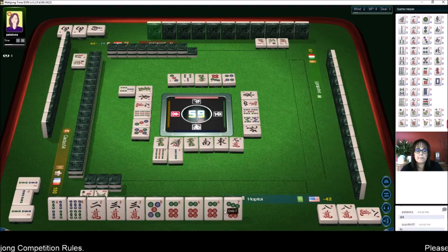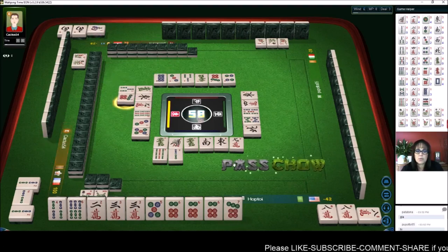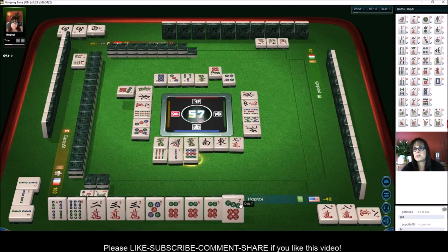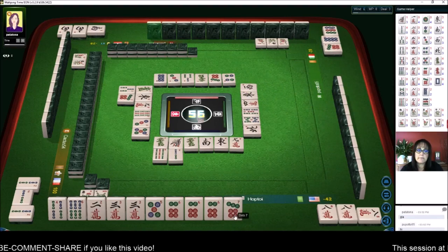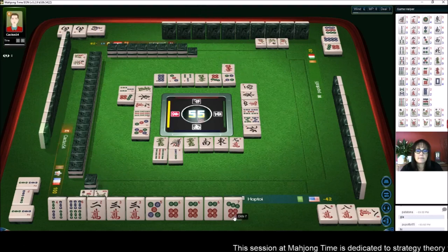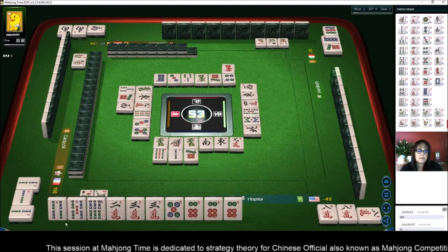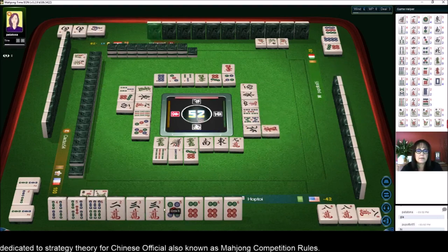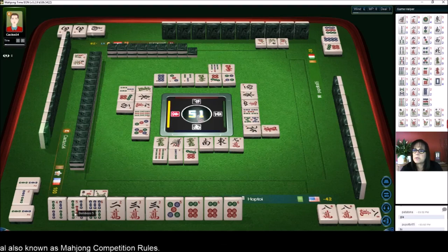Eight dots. Seven dots — nope. Nine — that'll probably be a good discard because there are two out. There's the third seven. West wind — that'll be a good discard. Red dragon. West wind. Okay, five bam — there's only one out, so we might be able to pair these up. Red dragon. Seven bamboos. Five bam — I think that will be a good discard next.